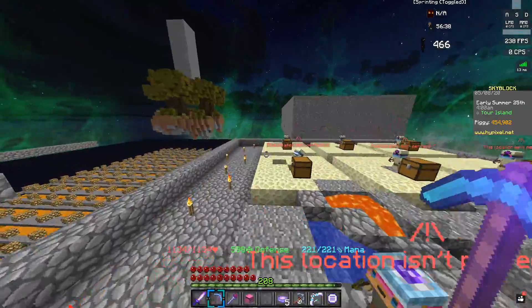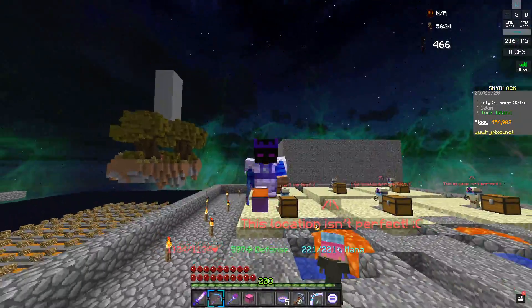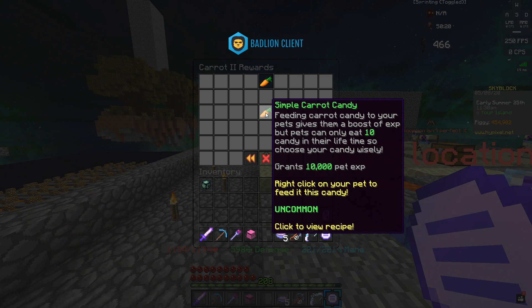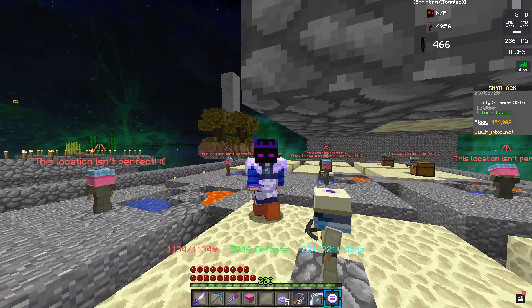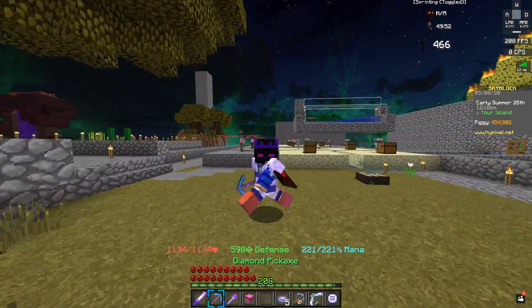In the last episode, I placed down about six carrot minions in preparation for this update, and I ended up being right about them dropping pet food with the update. It's now called carrot candy, and it does give your pet XP. Great carrot candy gives 50,000 pet XP, but that is a lot of enchanted carrots, and 50,000 pet XP is really not that much — you can probably get that in way less than an hour.